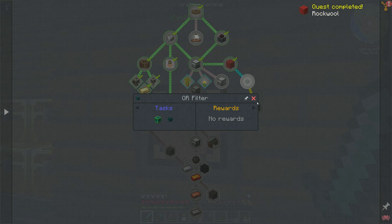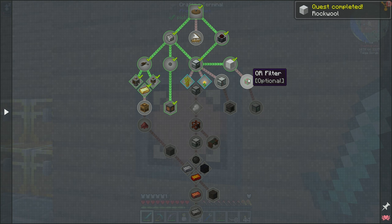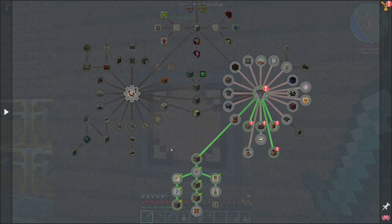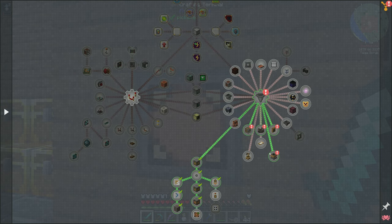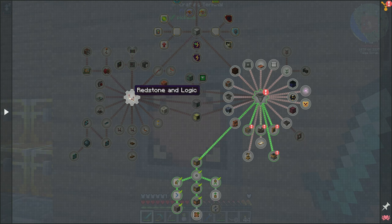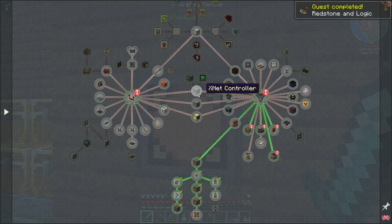Quest complete: rock wool. Let's go down here to automation and make sure there's a quest for XNet. Yeah, look — XNet controller, any cable, any connector. So we want to do this, that way we unlock that chapter.